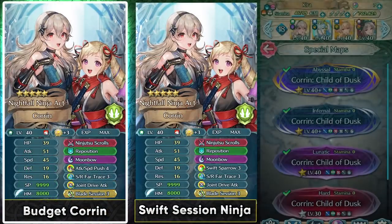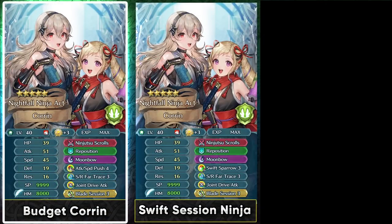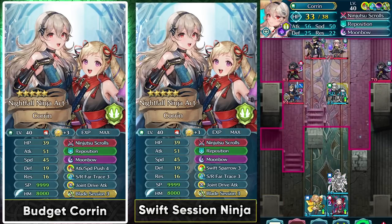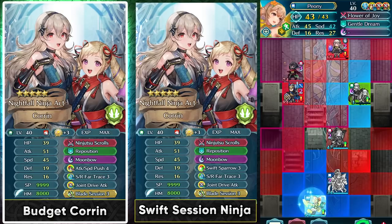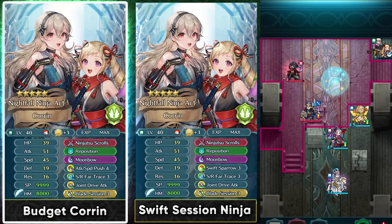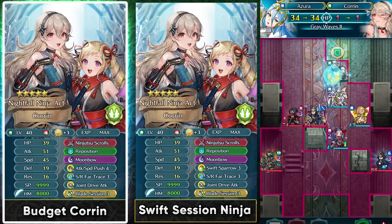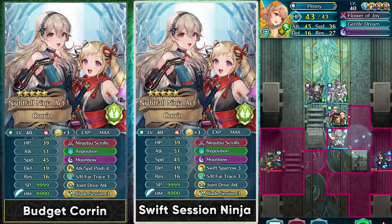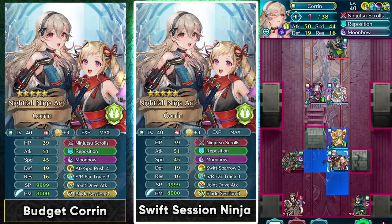For the most part her base kit is gonna be doing fine and this can be run in Summoner Duels, Aether Raids Offense, and further in-game content. For her budget build you just have to run Blade Session sacred seal or something that can give her extra attack and speed. For the most part she's gonna be functioning in her player phase so Blade Session is pretty much her best option, and for her special you can just run Moonbow or Glimmer. Moonbow does help you in the tough matchups where opponents have more resistance, but Glimmer can also be run. If you hate having the recall damage then Swift Sparrow 3 is also a solid option available from the Divine Code section.